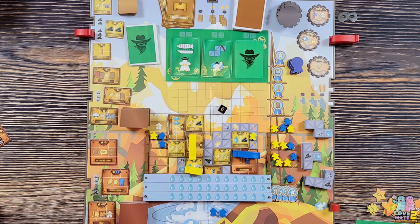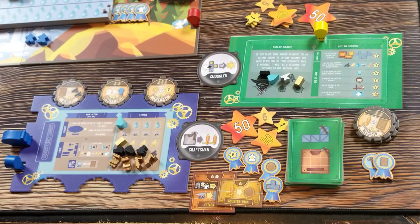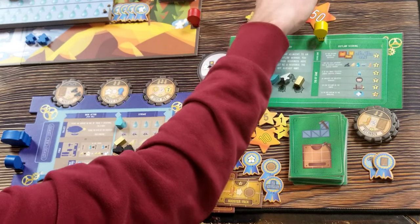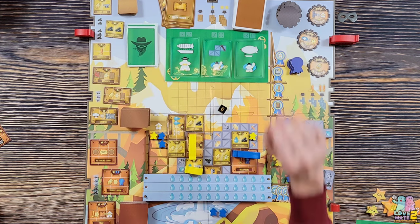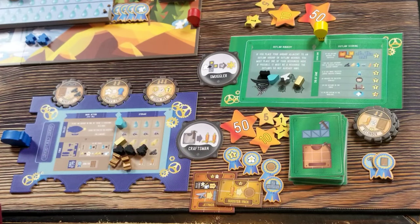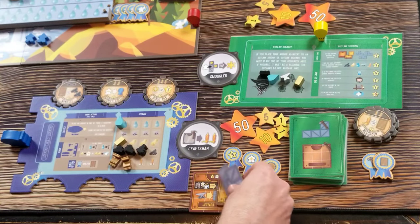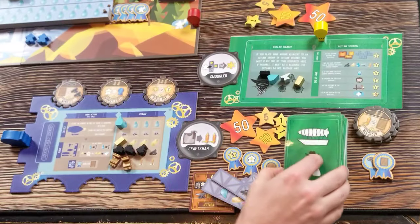I had more than eight resources last turn so I get two points from stockpile. For those keeping track I'm at 68 points, he's at 89. A new opponent card comes out. My turn - I need scaffolding so I buy two and three pieces.